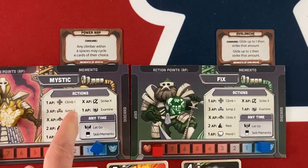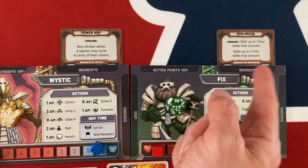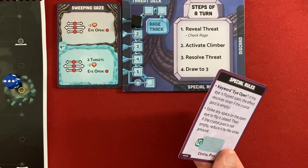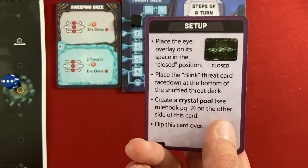For this playthrough, Mystic is taking the Power Nap memento — any climber within four spaces may cycle four cards of their choice back from the discard pile. Fix is taking the Avalanche memento from the Leviathan just rescued: glide up to one space, strike for one, then glide up to two and strike for two — movement and attack combined. Now one final thing before we jump in: the Leviathans get more complicated as they go. This one is the Watcher.